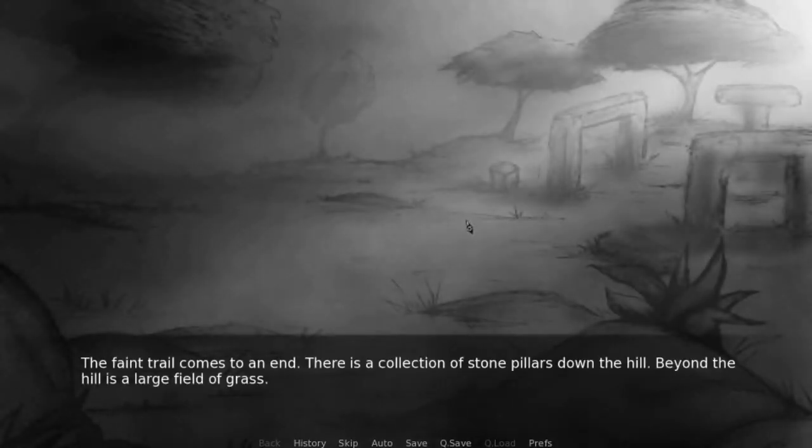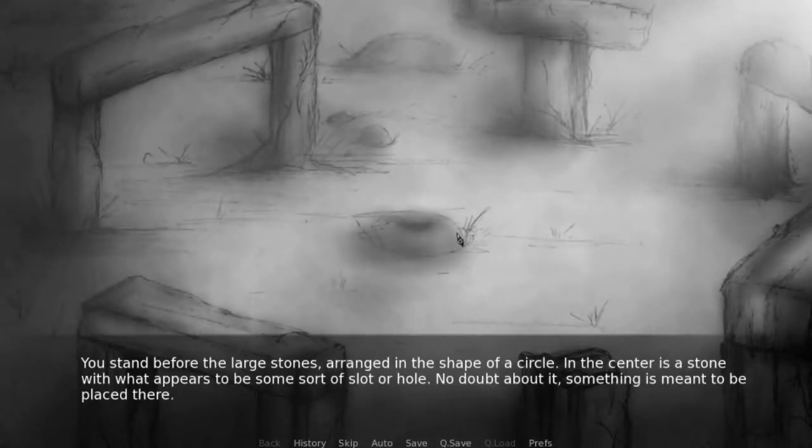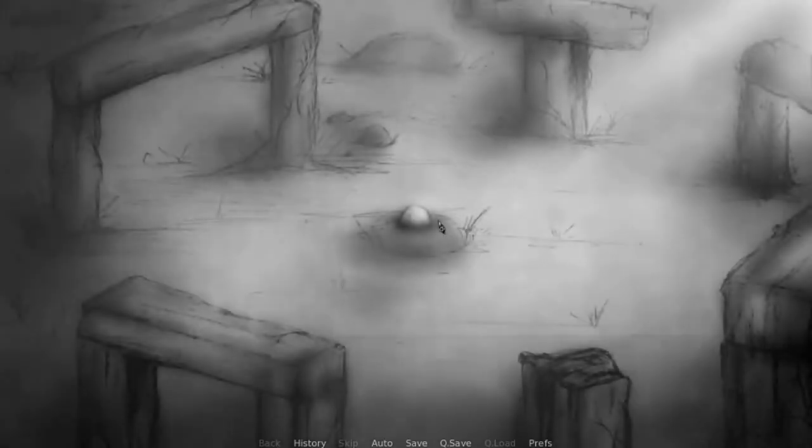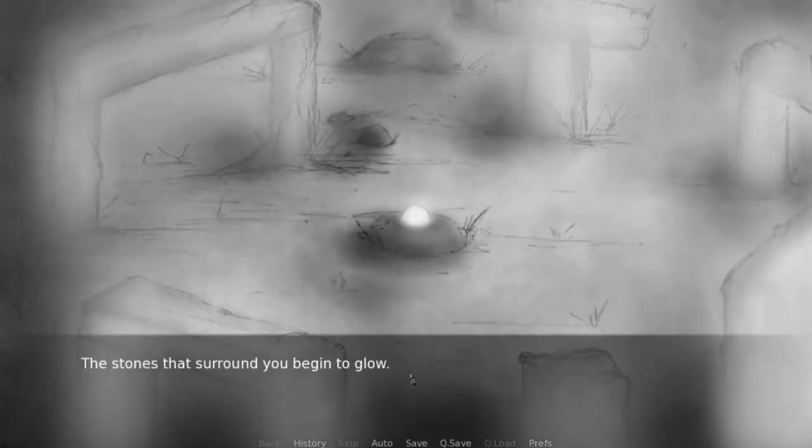We're gonna continue along this trail and go to the stone pillars. You place the orb into the slot carved into the center rock. The stones that surround you begin to glow. The light radiates and glows brighter.